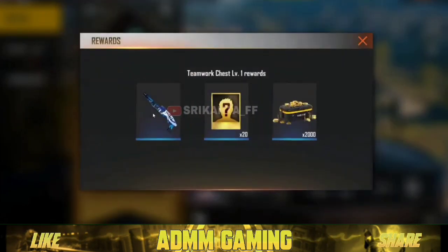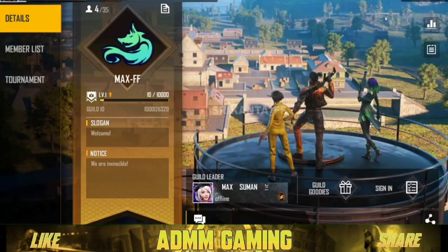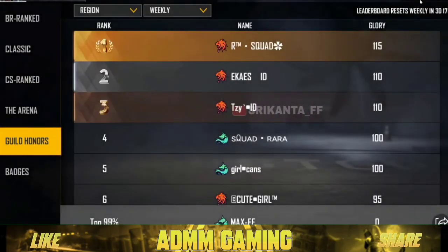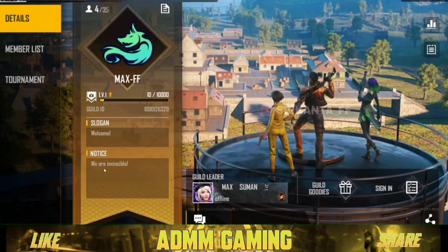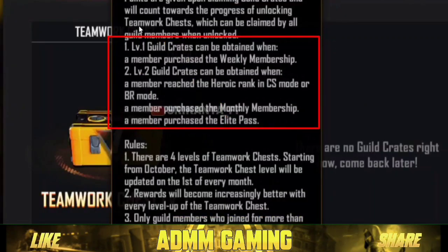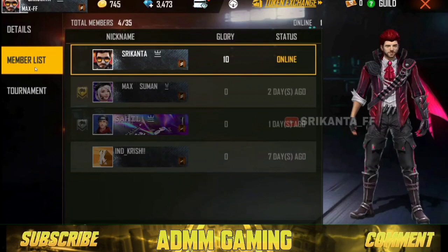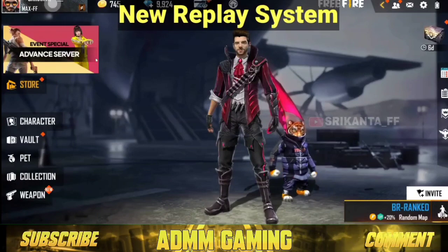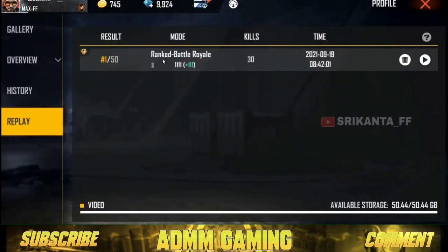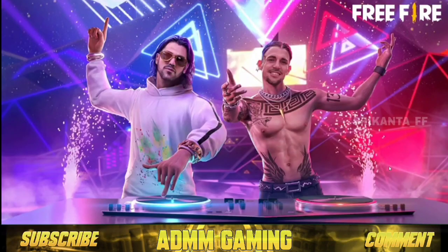If you have a team, you can use the map as required. If you want to get a condition, you can use the membership at Level 1. We both registered and featured this with coins, as you can see. There are no patterns here for Level 2 — classified gold grade — and they added hero in the ranks.